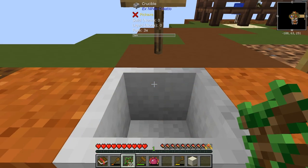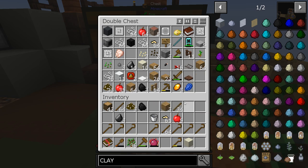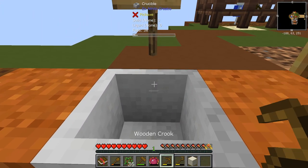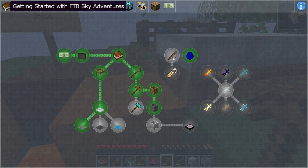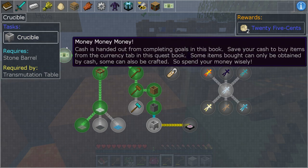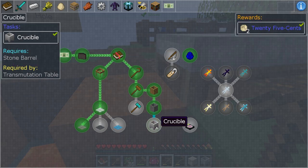I almost forgot we need the pickaxe for this quest. Where is it — there it is. I have to pick this up and get the quest for it. It fell near the lava — there it is. We go back out, do that, it doesn't consume the item, and we get 25 cents. We're done with that.